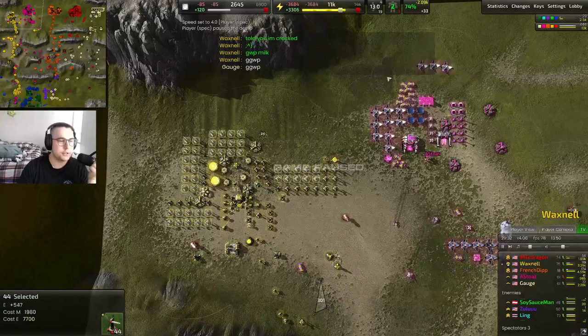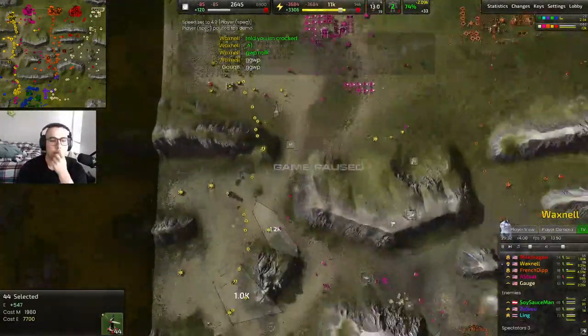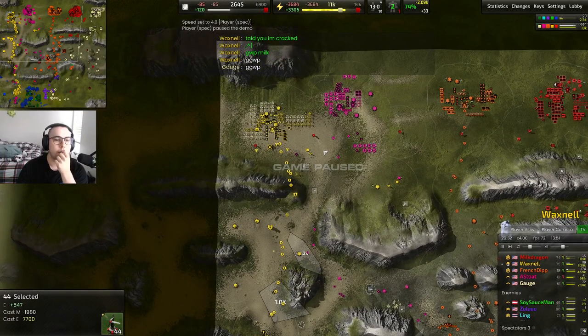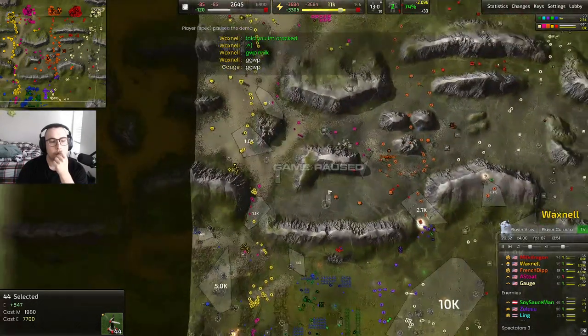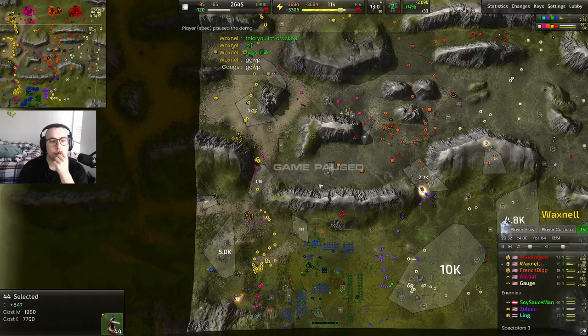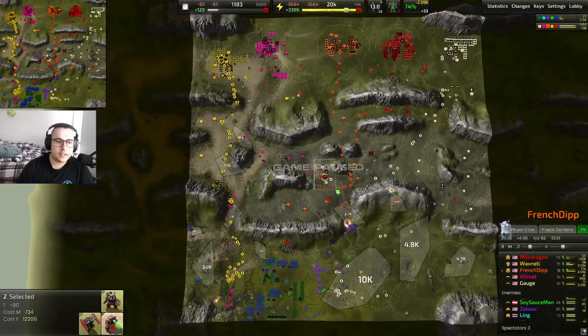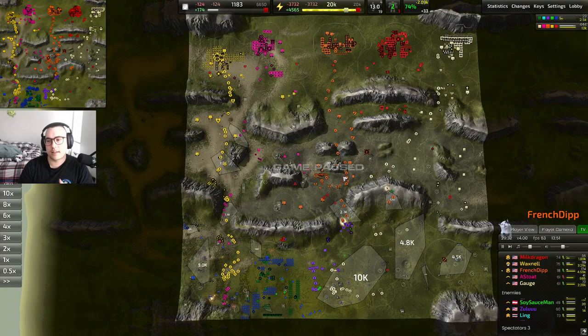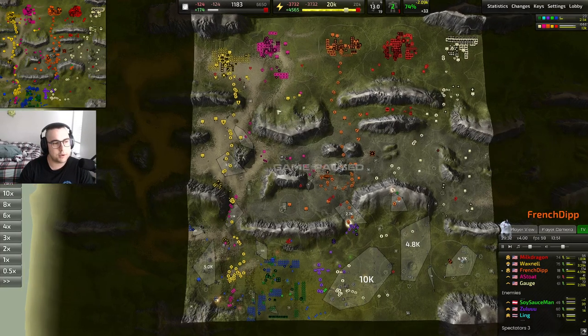The numbers aren't a hard rule — on a lot of maps with relatively low average wind, like nine average, you'll see Cortex players just go full solar anyway because the variance usually isn't worth the efficiency loss. You could be stuck at very low wind for long periods. It depends — that's not the main topic of this video though. Any questions specifically about T2 timing or unit compositions?